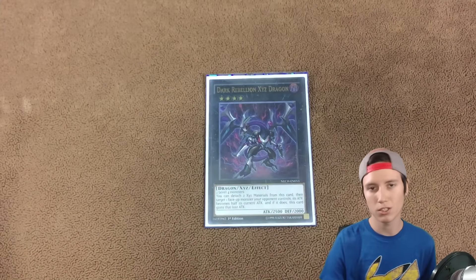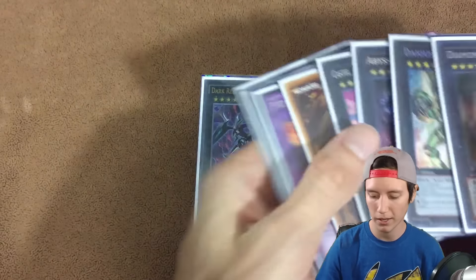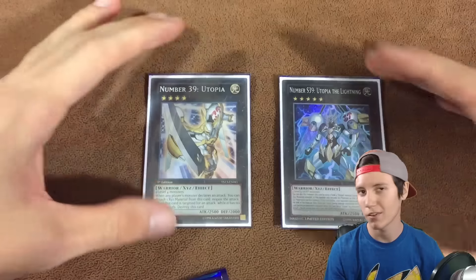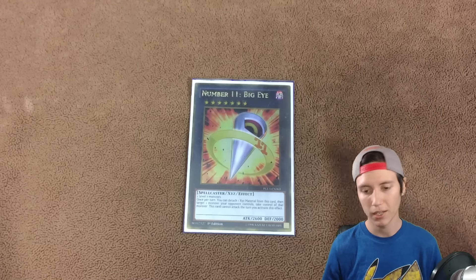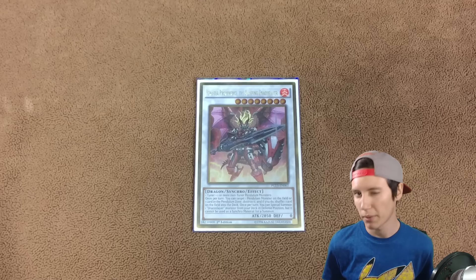Dark Rebellion XYZ Dragon is the more flexible rank four — good for two free detaches and it's a beefy monster, but it could be swapped for Evilswarm Exciton, which I also have coming in the mail. Then the Utopia and Utopia Lightning lineup is basically given in any rank four deck now since this deck can push OTKs every turn. For rank sevens, I play Big Eye because with three Volflames you can make it easily and steal something great. And Ignister Prominence because I'm playing Luster Pendulum and running pendulums, so you need to play Ignister — just another super good card.